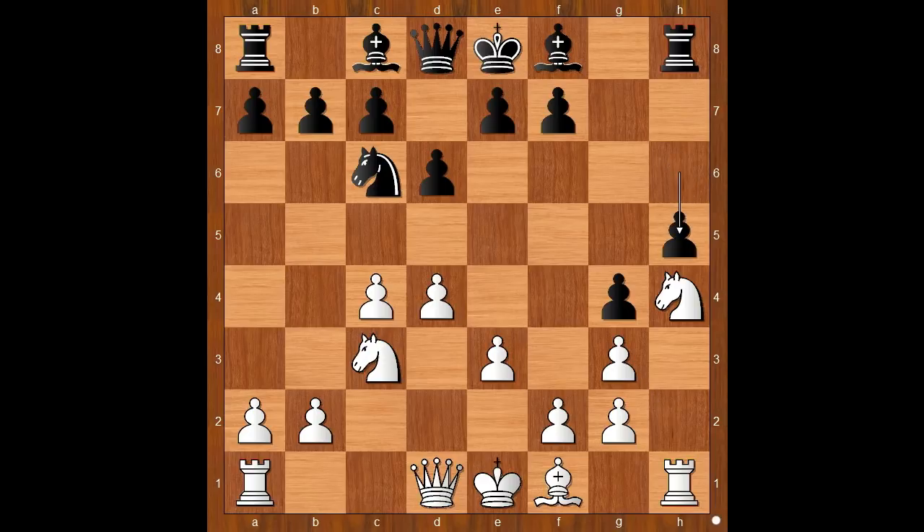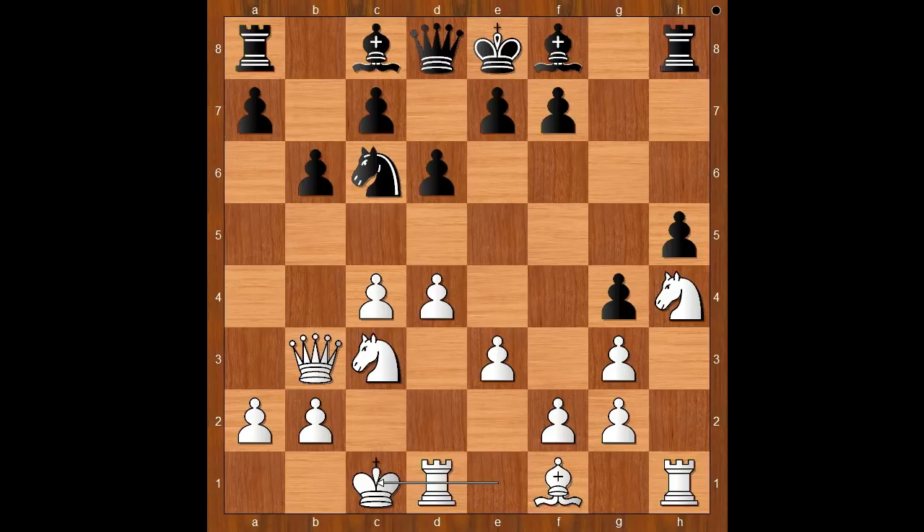h5, defending the pawn on g4. White to move. Perhaps I should castle queenside. I need to move my queen — maybe to c2, d2. I played queen to b3, keeping an eye on the b7 pawn. b6, and I castled queenside.